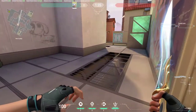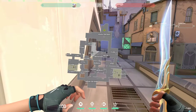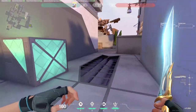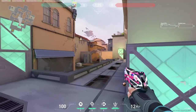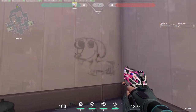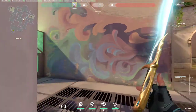Starting from here, these grey tiles - we call it catwalk. Don't ask me why, because it says so in the map. Mid top starts from here, where people like to use a Vandal one-tap or sniper. One interesting place you need to know here is dog, because there's a dog. You don't want to hide here to catch you off guard, and it's also useful to catch those coming out from gardens.